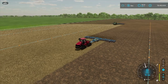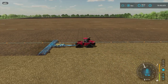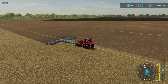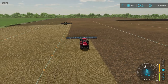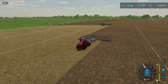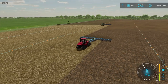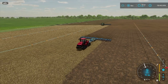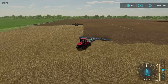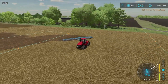These guys have come across this field doing the center rows absolutely flawlessly, and they are getting ready to start the headland passes — they'll have two of those to do. If you see the lead tractor running his cultivator over the already cultivated area, that's because they are compensating for the width or length of the field so that everything comes out right. Sometimes they do it at the beginning, sometimes at the end.